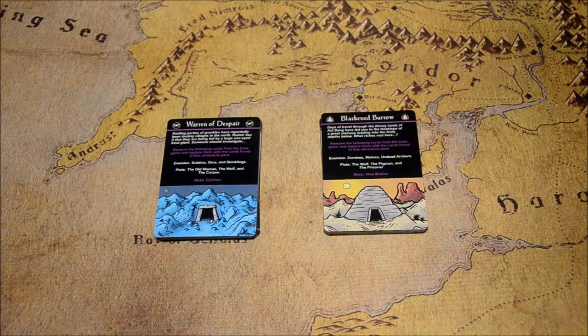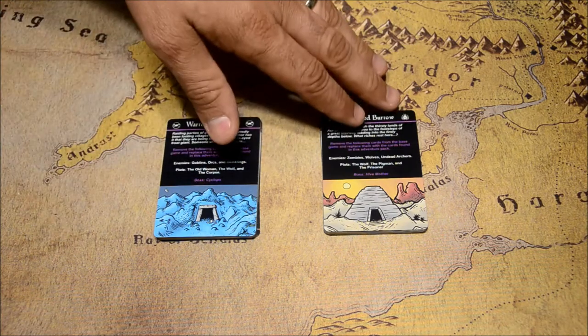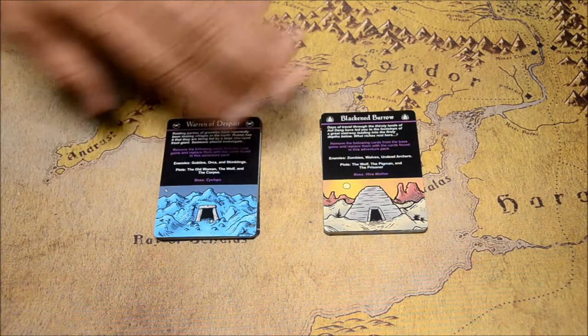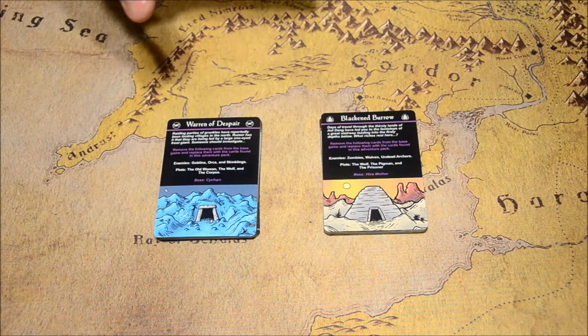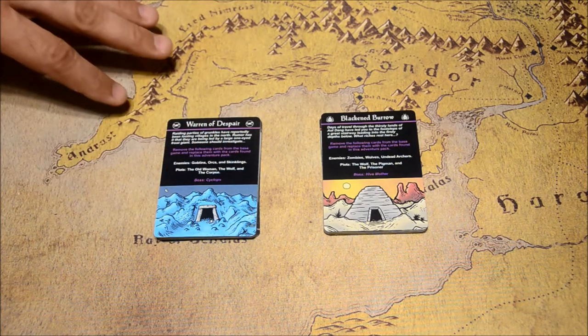I want to do a really quick video on adventure packs. These are little 18-card booster packs that you can purchase for Iron Helm that allow you to continue your adventure. So if you're able to win the base game, you can move on to a level 2 dungeon and then on to a level 3 dungeon. Each deck comes with a very similar type of cards, but each one is very unique and has a bunch of cool different things in it.